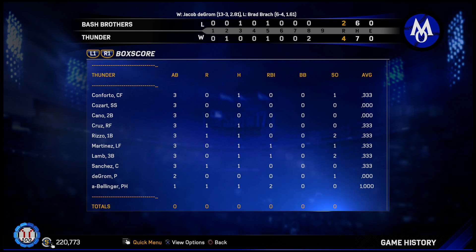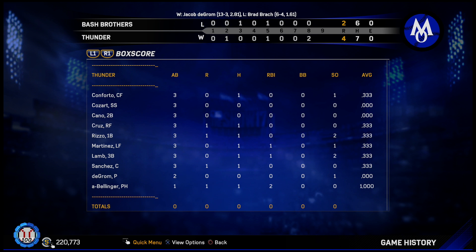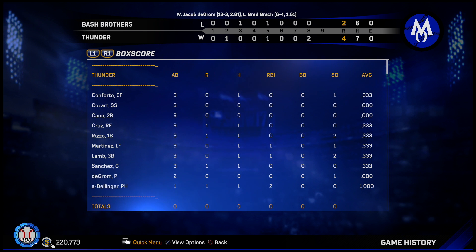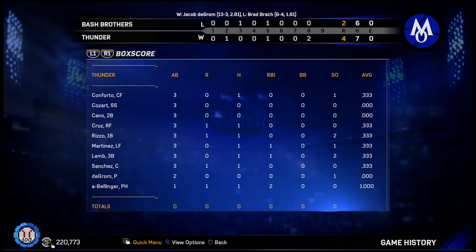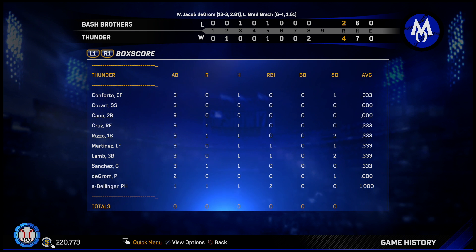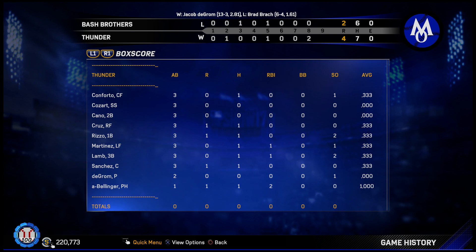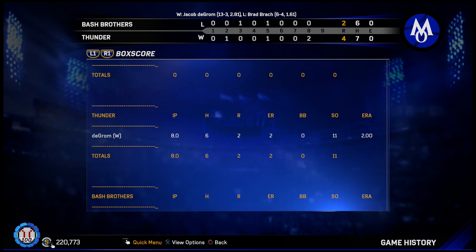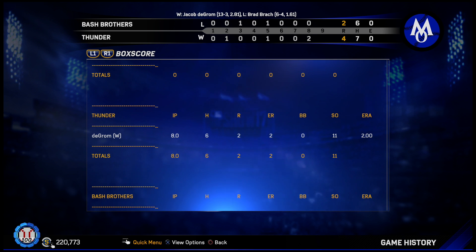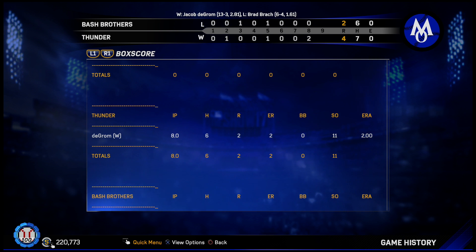Box score: Conforto one for three, Cozart oh for three, Cano oh for three, Nelson Cruz one for three with a run, Rizzo one for three with a run, Martinez one for three with an RBI - playing pretty good in his two games. Lamb one for three with an RBI, Gary Sanchez one for three with a run. DeGrom oh for two. Bellinger got the huge pinch-hit home run - one for one with a home run and two RBIs. DeGrom gets the victory - eight innings pitched, eleven strikeouts. We did strike out seven times - that's a downgrade - but overall a great game.